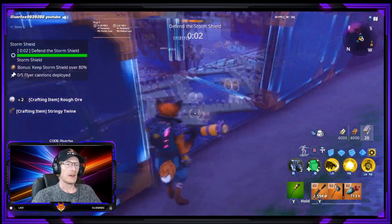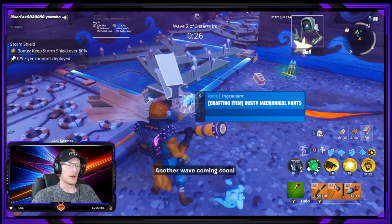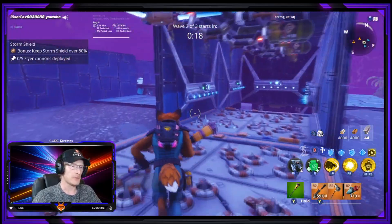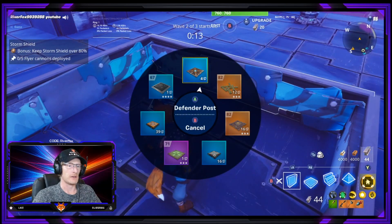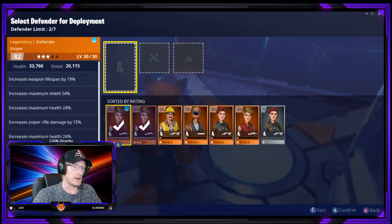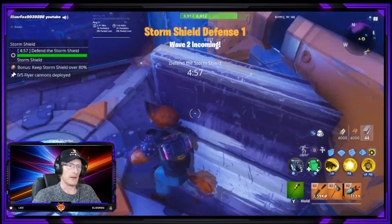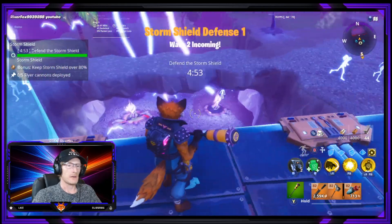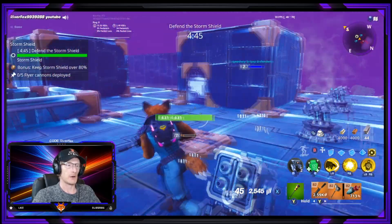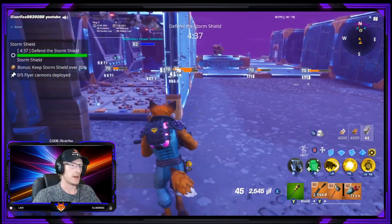I don't have any nuts and bolts left whatsoever — I can't craft a single bit more energy ammo. Oh, there are some nuts and bolts there, we shall have them, thank you very much. Another annoying thing with our Twine Peaks storm shield is it gives you rusty mechanical parts, which has been reported several times to Epic Games and still isn't sorted yet. Let's place the base — get our defender in there, and our other defender in there. They spawn mainly from down there but we also have spawn points over there.